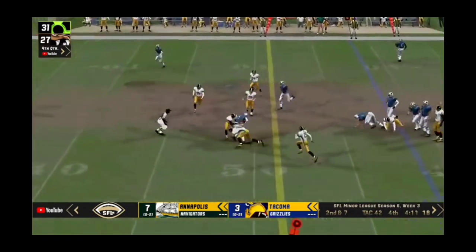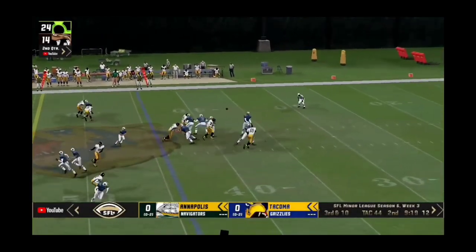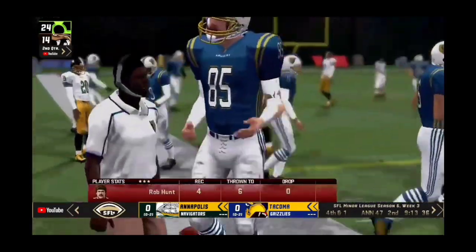Jackson quick drop. Rob Hunt — that's a first down. Jackson — catch. Just short and thick. He was closer to one.